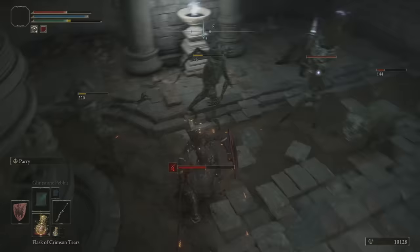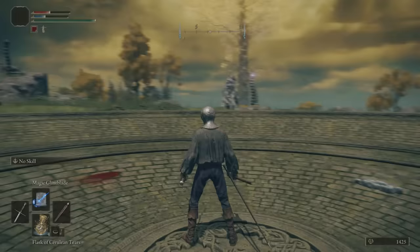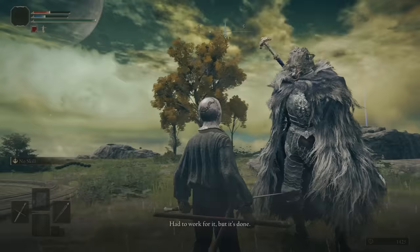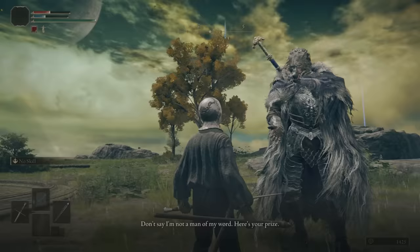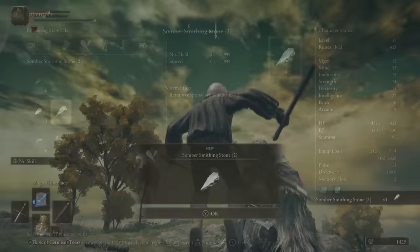And like Blaidd mentioned before, he'll also give us a reward for hunting this guy down. We can talk to him after the fight, and as you can see, he gives us a Somber Smithing Stone, which reinforces special armaments to plus two. And if we go to talk to him again, he'll actually tell us something pretty important.